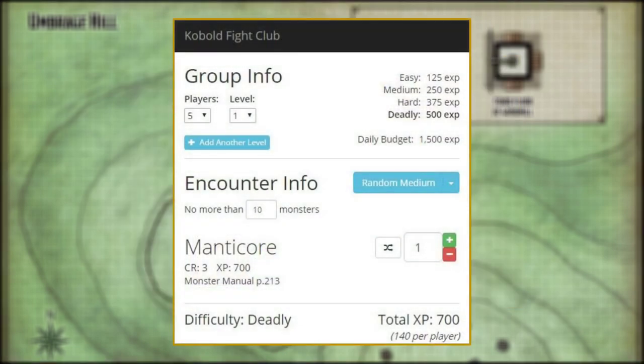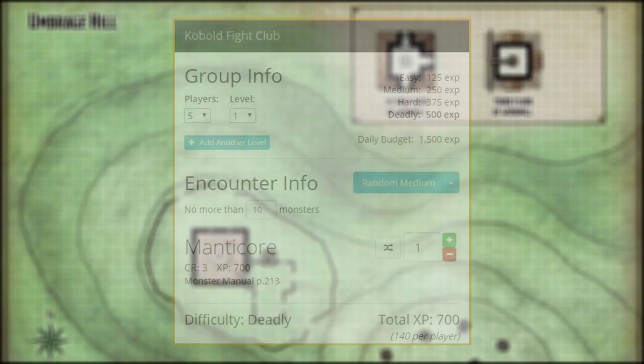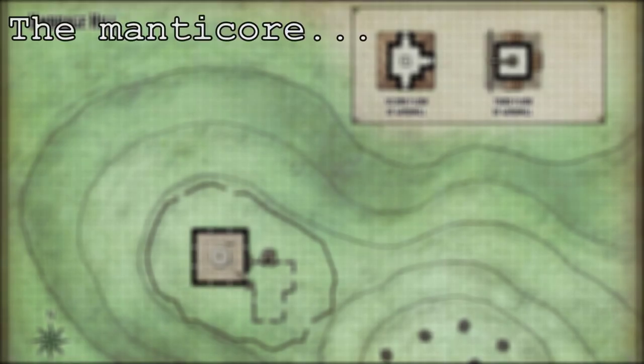This is a short mission, so you could add a random encounter during the party's travel to Umbridge Hill, but if they won't have time to rest, that might be a bad idea. Even level 1 characters at full health will struggle fighting a manticore. It's a CR 3 creature, so according to D&D, combat with a manticore is a fair fight for a level 3 party. That said, we don't want to discourage our players from combat if that's their preferred solution, so here are my suggestions for making the fight more fair or at least more interesting.